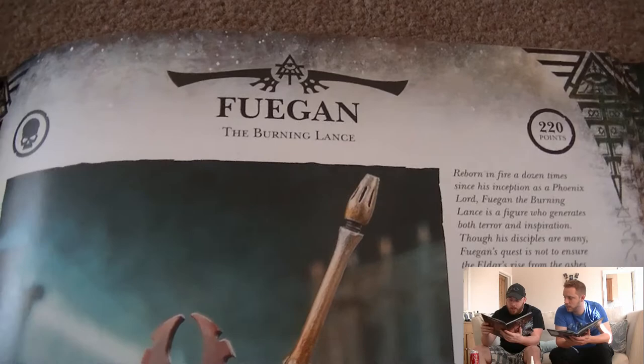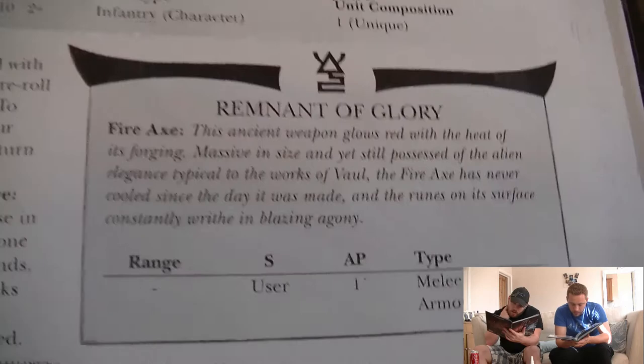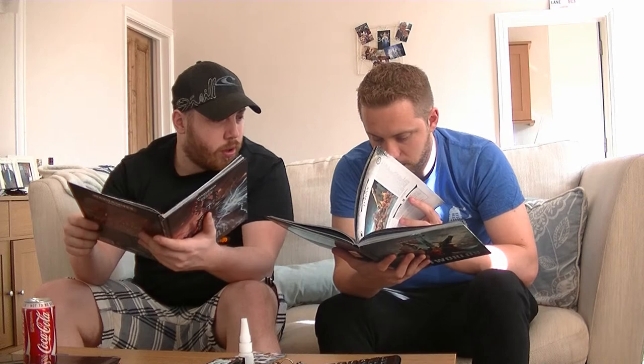Fuegan: same stats. Firepike and Meltabomb still present. His warlord trait is Mark of the Incomparable Hunter. Special rules include ancient doom and assured destruction. Assured Destruction means models with this special rule have a plus one modifier when rolling on the vehicle damage table. So they already get a plus two from being melters — so it's a plus three total, and plus four against open-topped vehicles.